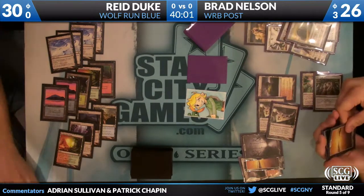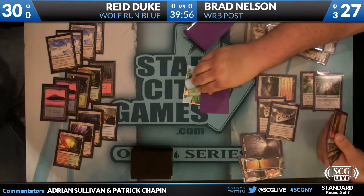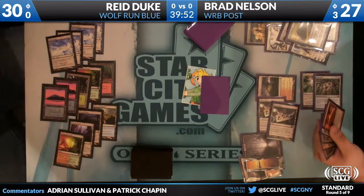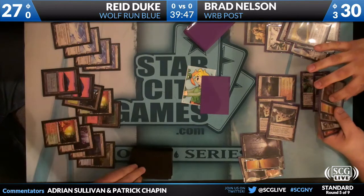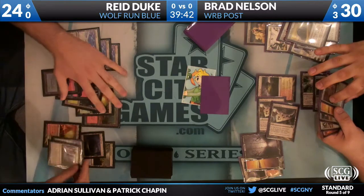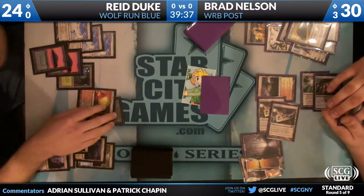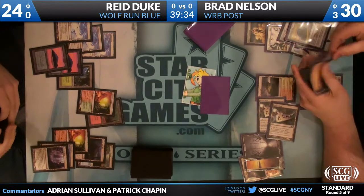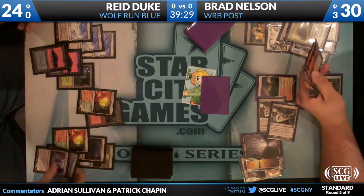Draw, look for answers, leave mana open — because while we have the benefit of having deck lists in front of us, Reed does not. Reed does not know that there are no removal spells that can deal with that Inkmoth: no Doomblades, no Incinerates, no divine offerings, no Gut Shots, no Ancient Grudges or Smelts. There's the Inkmoth.